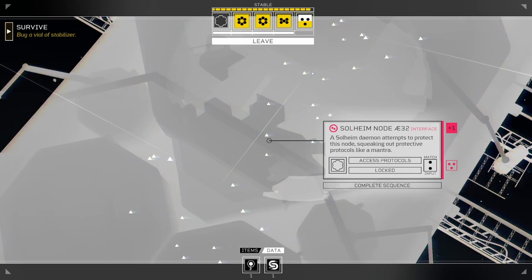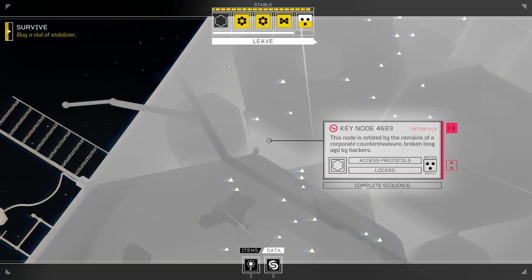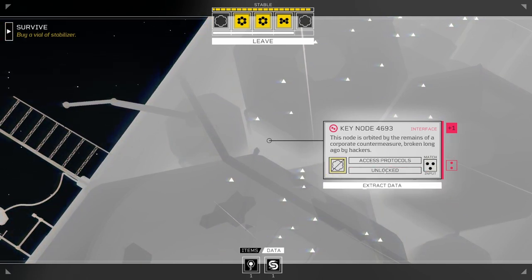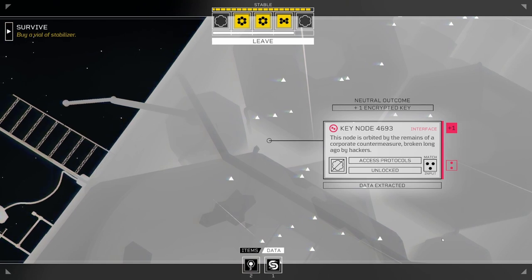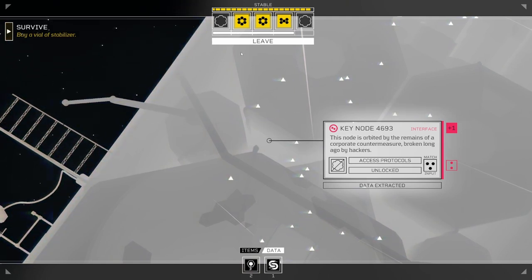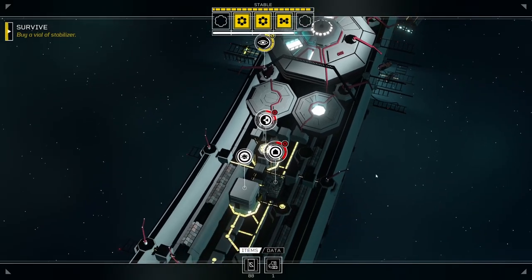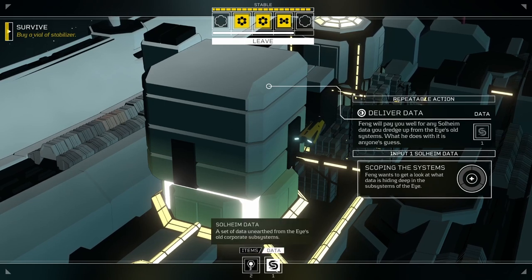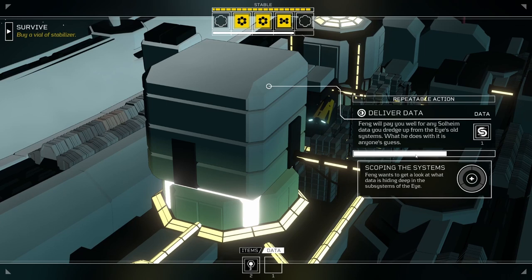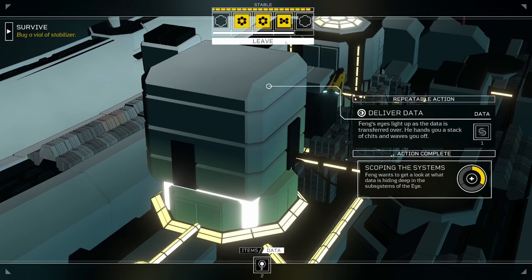Well, that was spooky. I wouldn't mind getting some more data — maybe that's risky, maybe I shouldn't be doing that, but it might be a good way of making some money. We got an encrypted key. We can come back to Feng and give him some data. Plus 15 cryo scoping the systems. Progress is made.